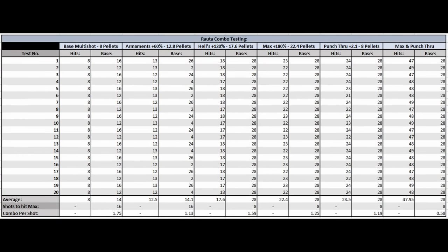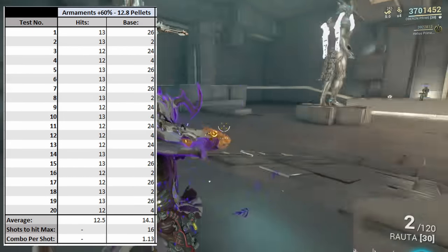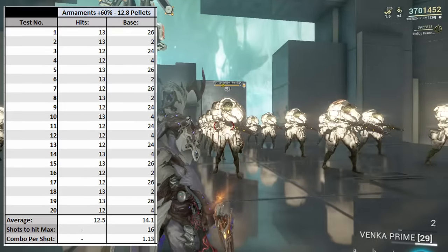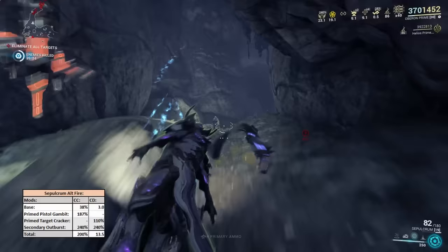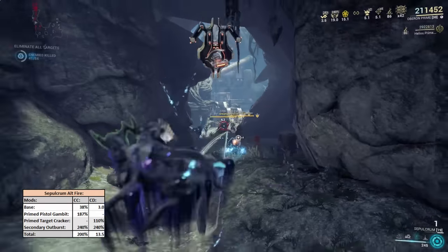It also means that you can solely rely on punch through if you can line up your shots in order to hit your maximum combo counter quickly, with only 8 shots being required if you're able to land your full 28 melee combo counter hits using the Router. Vigilante Armaments does have a weird interaction though, where sometimes it'll do 26 or 24, but on an alternating shot it'll do 2 and 4 to your combo counter. So just relying on Vigilante Armaments isn't enough — I'd recommend going with Hell's Chamber for multishot.